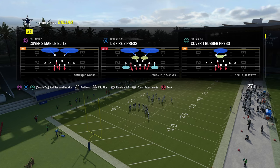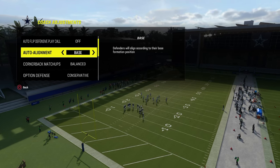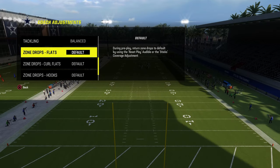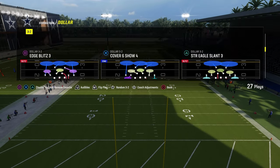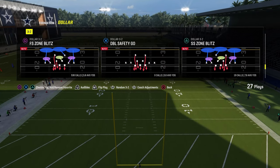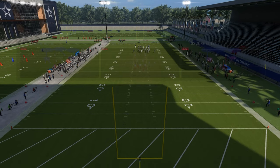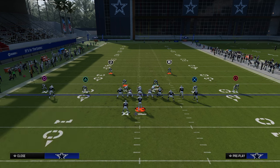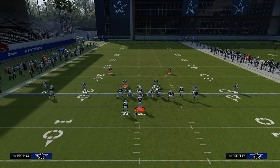Let's get into the blitz. Quick coaching adjustments: auto flip off, auto alignment set to base, option defense on conservative, and zone coverage on default with no zone drops set. The play we're going to look at is Free Safety Zone Blitz. The setup is we're just going to press our coverage, pinch our defensive line, and then back off the slot corner on the right side.